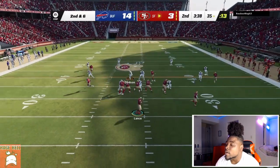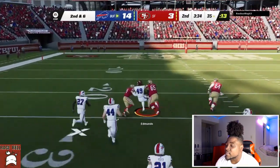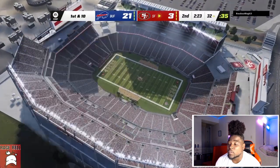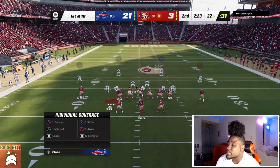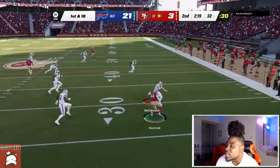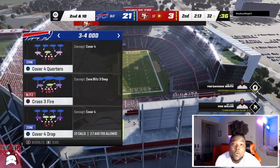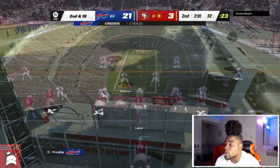I put a hard flat on that side so he wouldn't throw it, and he ended up throwing me a pick. Like I said, he's a risky player, so when you play risky you're going to turn the ball over. I can tell this guy's a runner who wants to run first. Some of you might say I took this game against a bad player, but honestly it's just great defense — that's why I wanted to showcase it.